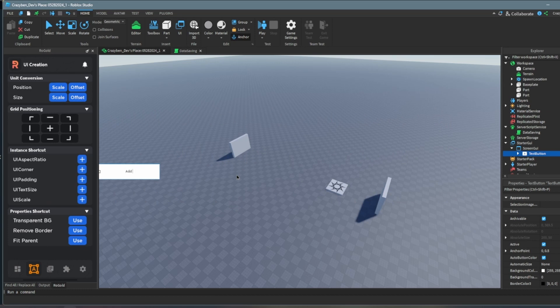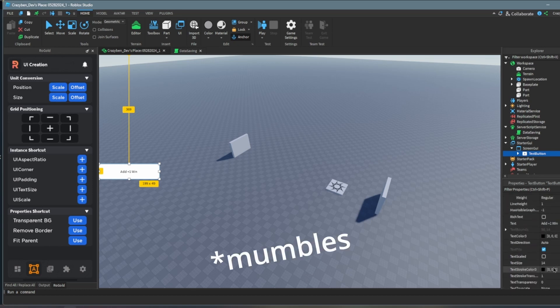For example: AddWin, add plus one win. We already have a counter. Ignore this part if you already have one.